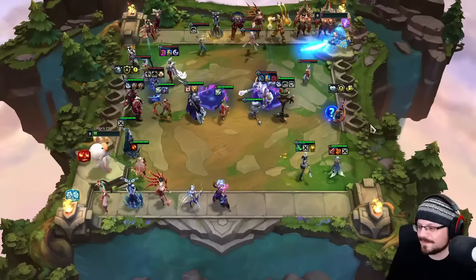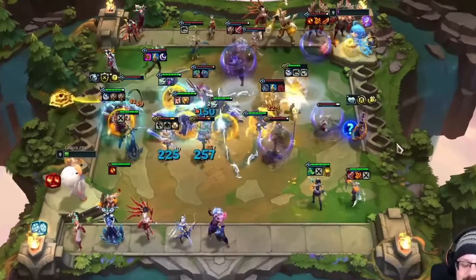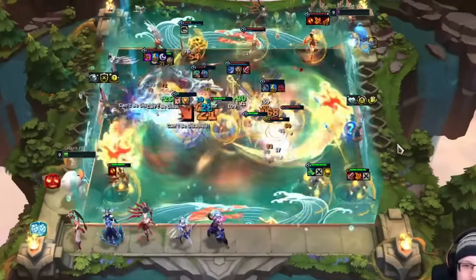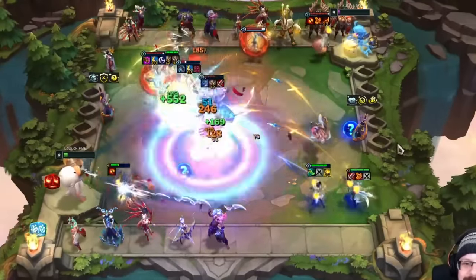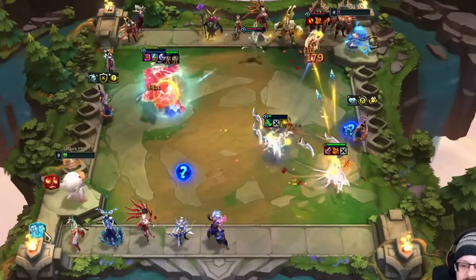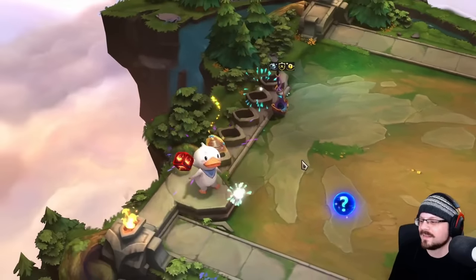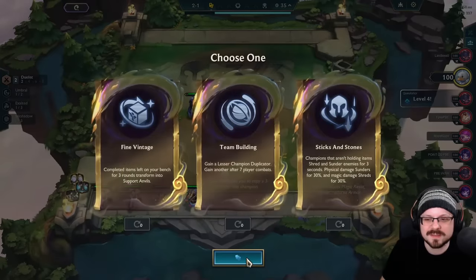If you open with a spatula region or see an early Porcelain Emblem in your augment selection, this is usually a comp worth aiming for. It is not perfect, and facing an enemy Lissandra can definitely mess you up, but this is where positioning can often make a difference. While most games you will end up with 4 Porcelain and 6 Duelists, if you ever manage to reach 6 Porcelain, the game should be heavily in your favor, since this trait is massively overtuned — granting crazy amounts of attack speed and also a 60% damage reduction.